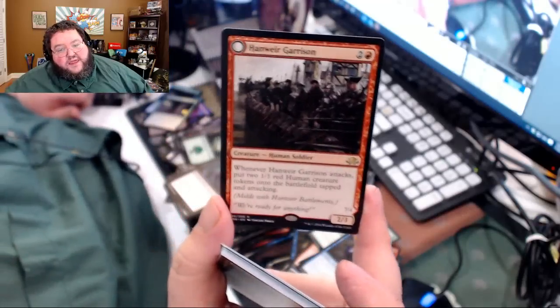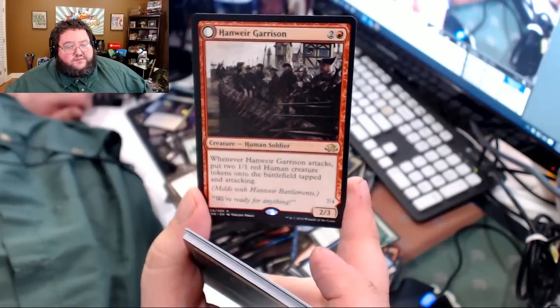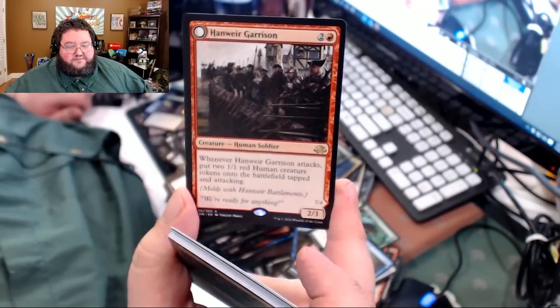Another meld card — so crazy. Hanweir Garrison, three casting cost, 2/3 human soldier. Whenever it attacks with two or more other creatures, put two 1/1 red creature tokens onto the battlefield attacking. And then of course it melds with the land.